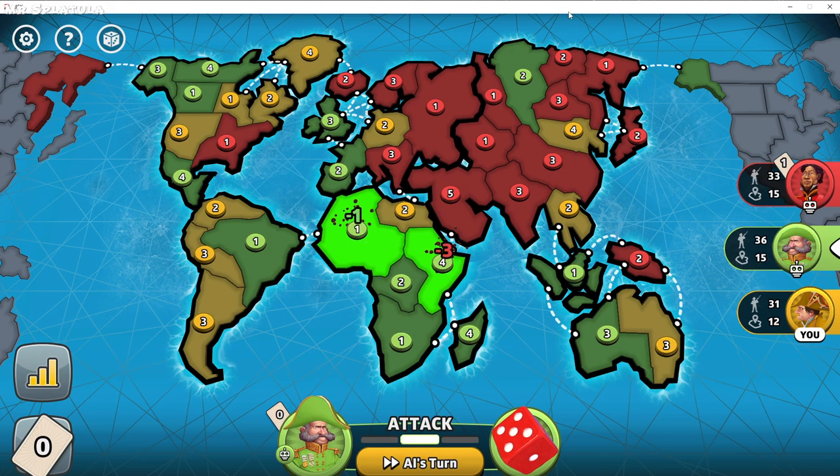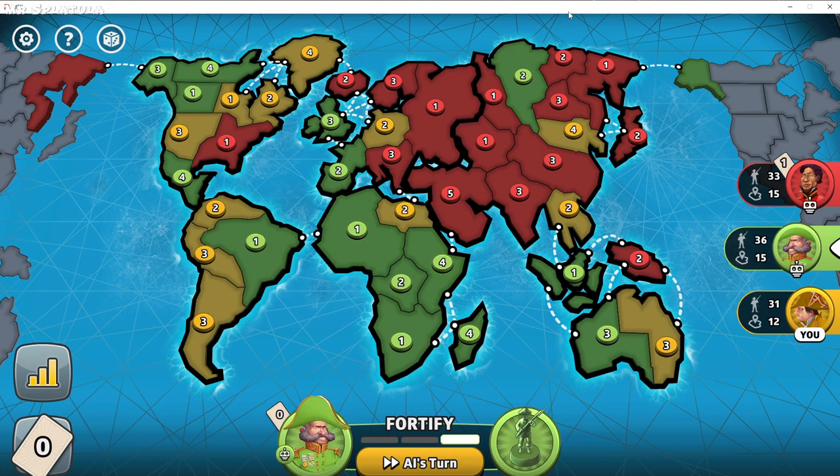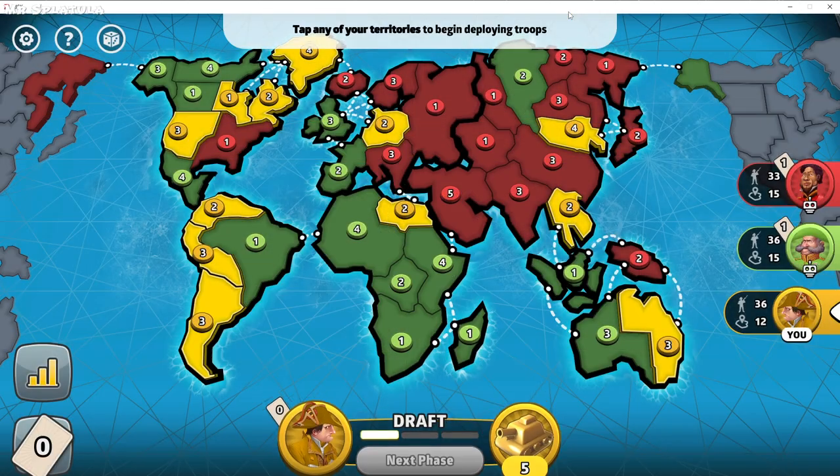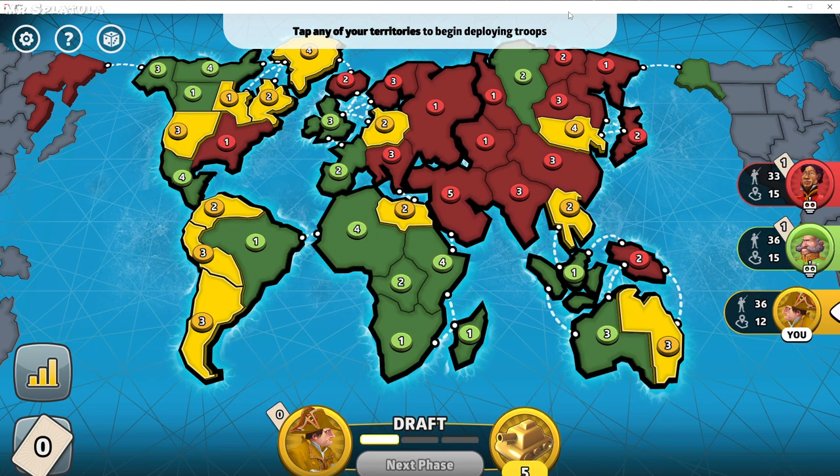I am a grand master in Risk. I do have a free account, so I've actually not purchased the game, so I don't play that often. But I am currently ranked 850, and I have 29,530 rank points. The highest I've ever had is 30,700. To become a grand master, you need to have 26,000 rank points.